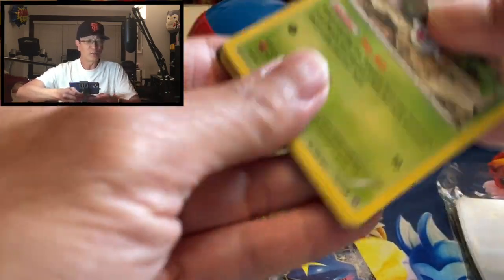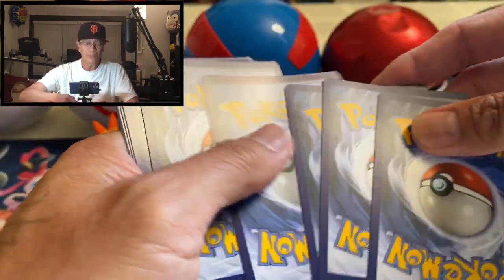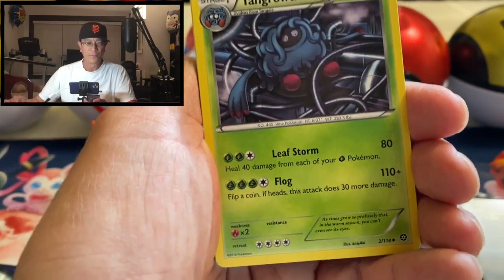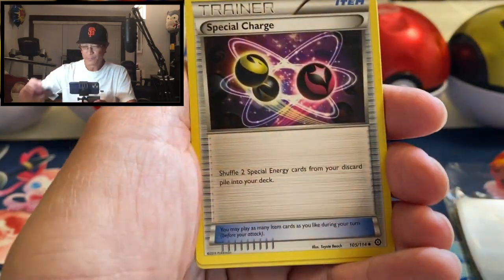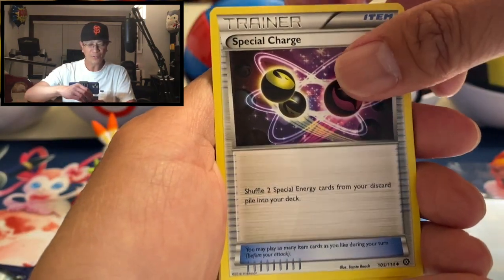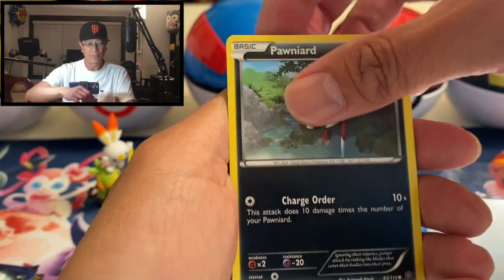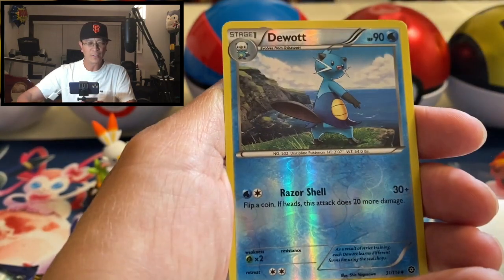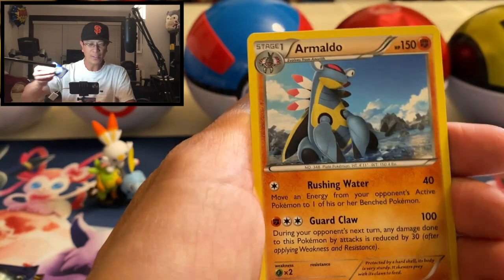I have one more premium collection box to open and I think it's the Crammorant premium collection box, so I'm thinking of maybe going back to Costco — I think there's another bundle that I missed that I could open for you guys. All right: Tangrowth, Special Charge, Shield on Fungus, Poniard, Joltik, Klinklang, Tangela — and there's our first reverse holo.